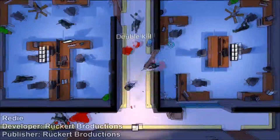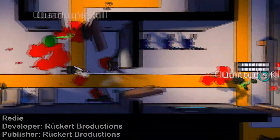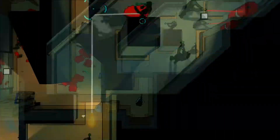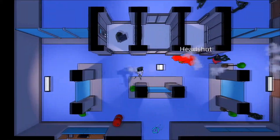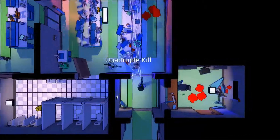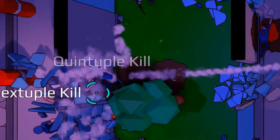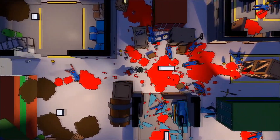So many awesome games this week. Are you ready for this one? Redie is a straight top-down shooter with the best feature ever, which is destructible environment. Yes, we can shoot through walls, turning them and other objects into pieces. Other than that: 13 weapons, 25 levels, no story. Who cares about the story? It's all about the action.